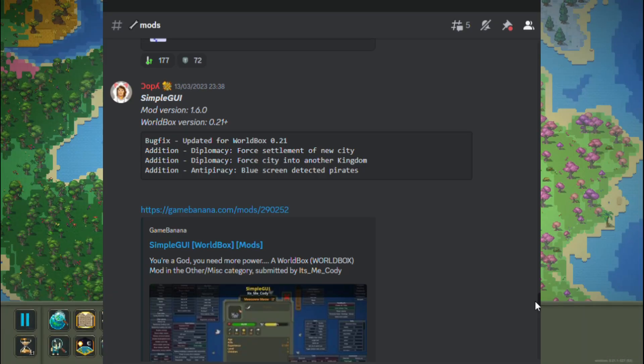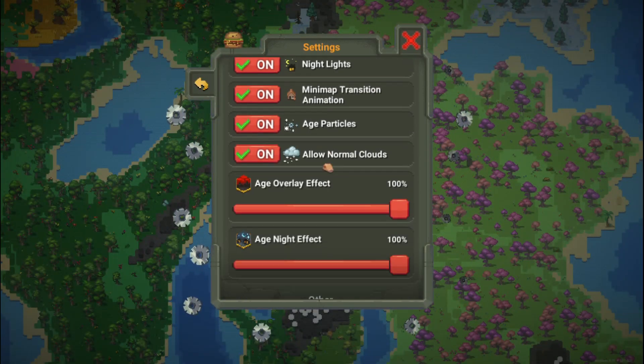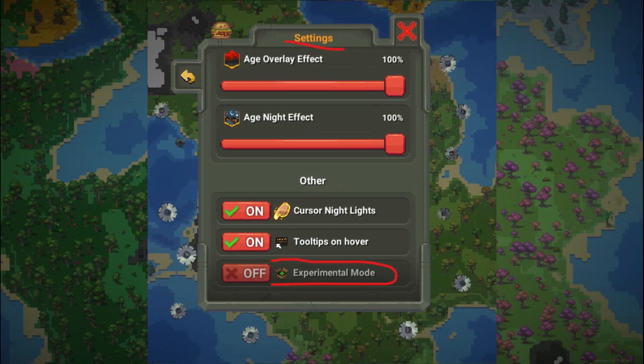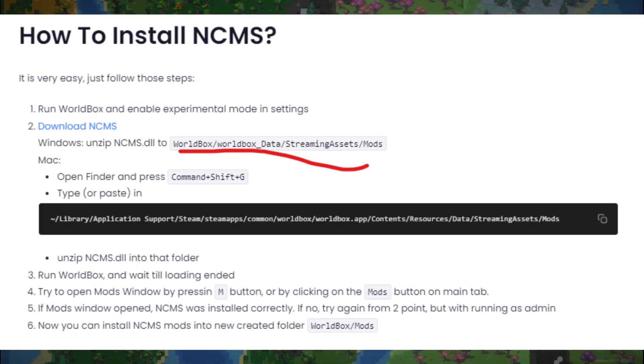In this video I will teach you how to install NCMS and how to install mods manually. The first thing will be to enter the game, go to Settings, and activate the experimental mode. After this, we will proceed to install NCMS. I will leave the link in the first comment.